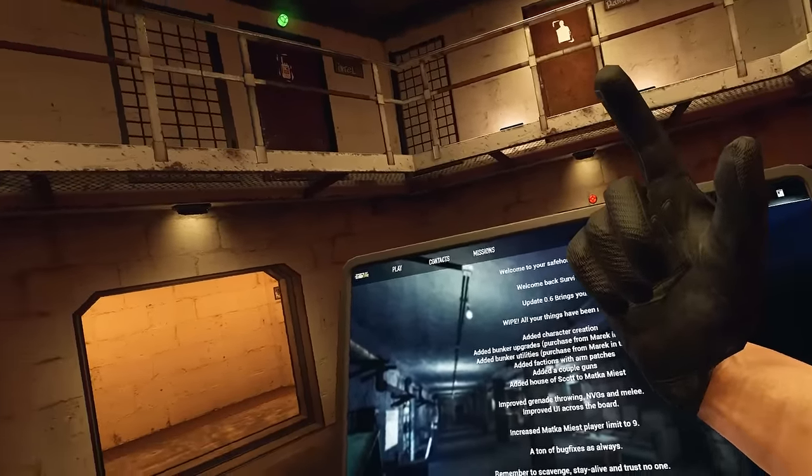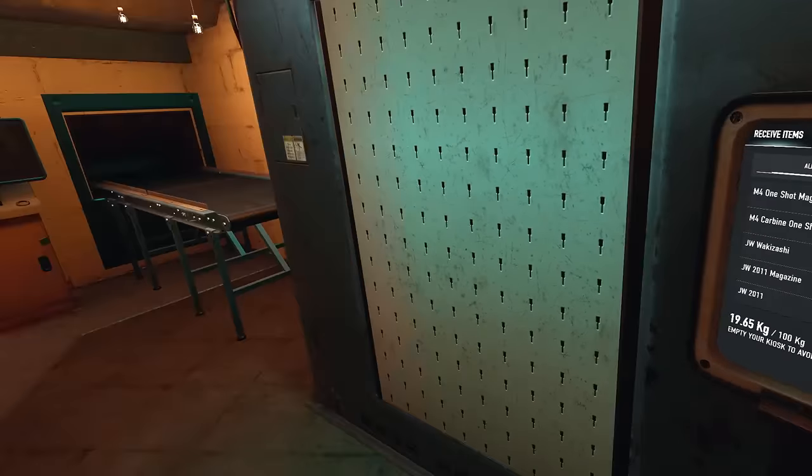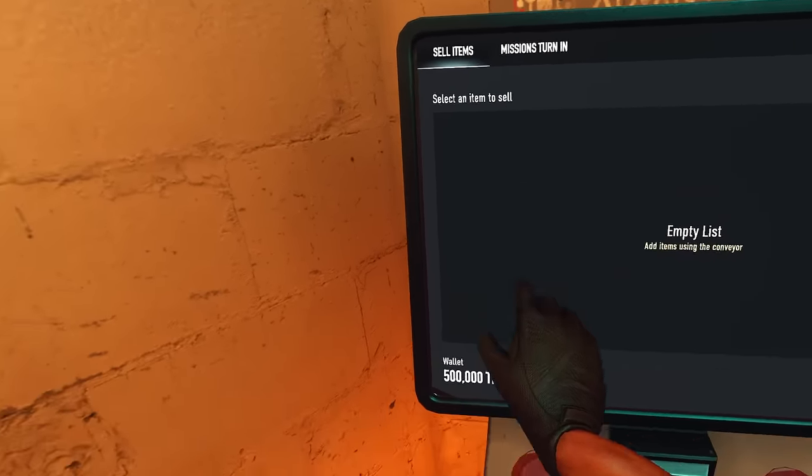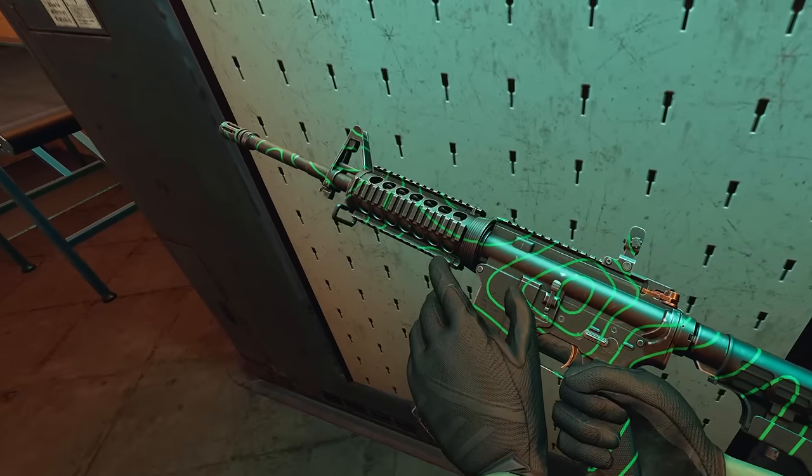Let's get straight into it and have a look around. First of all, let's go to the terminal, see what's going on in here. Oh, you've got mission turn-ins now. I forgot what it was like to be broke. I've got my one-shot back.